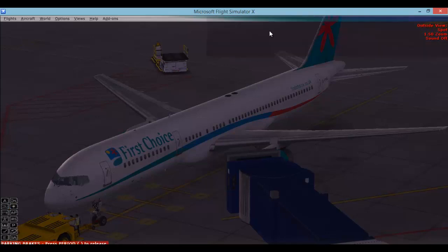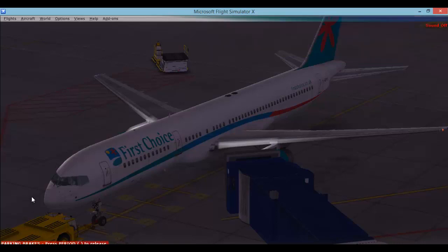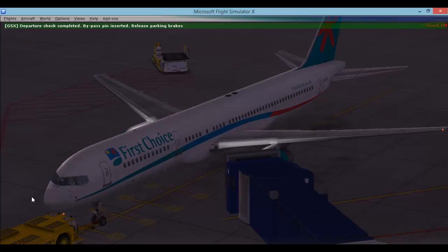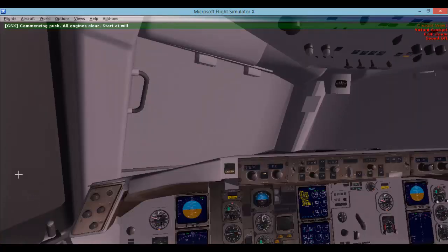Before we get pushed back onto the main taxiway we've got to follow a few certain procedures - lights have got to go on. In a minute we will go into the cockpit and then we will be able to see the man himself walking and going out of the window. As you can see, in a minute it will say release the parking brakes - it has just said release the parking brakes - it will commence the push. There you go, it's started to commence the push, so now we are going into the cockpit and we open up the window.